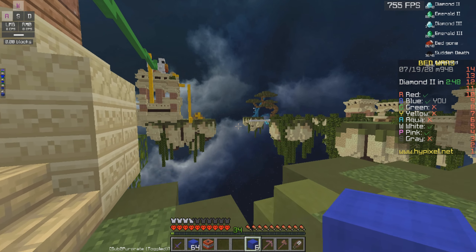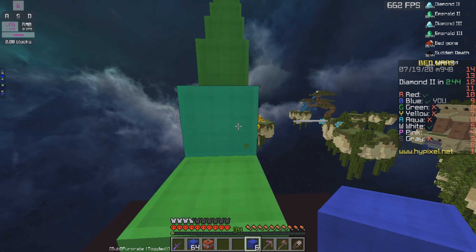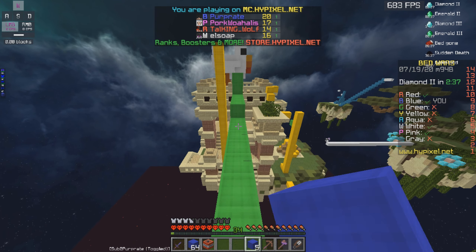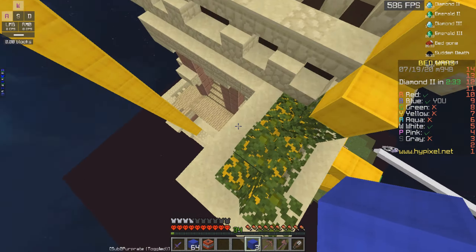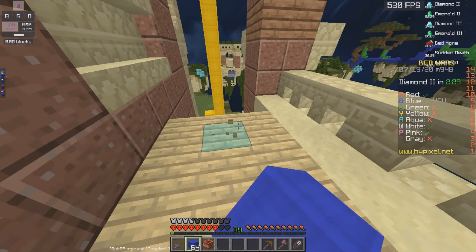Oh wait, white — do we go for white or do we go for red? Yeah, we definitely go for white. White is on the trail going to yellow, I don't know why, but he's just on that trail. Very slow at bridging, however, so this shouldn't be too hard to take him out.